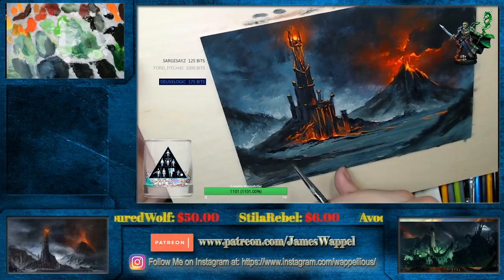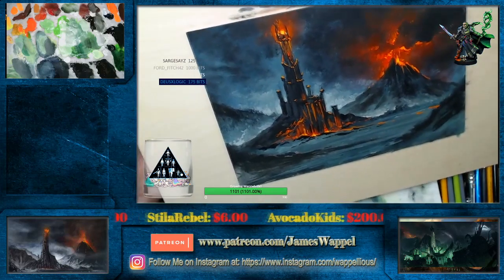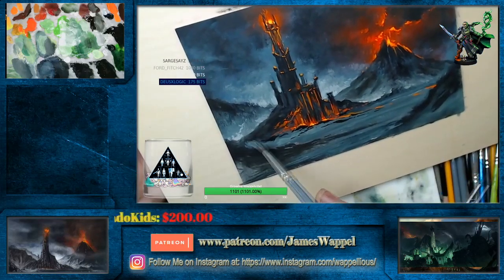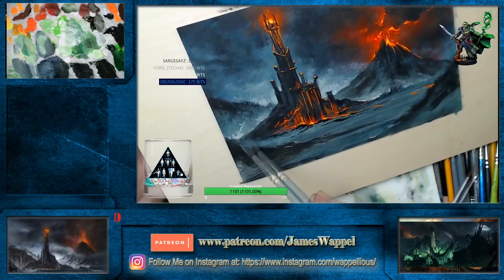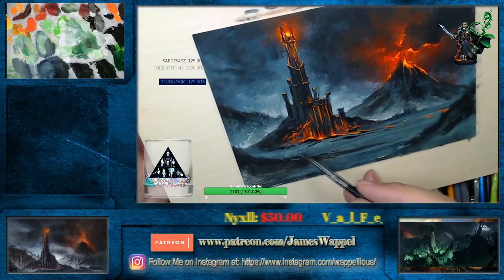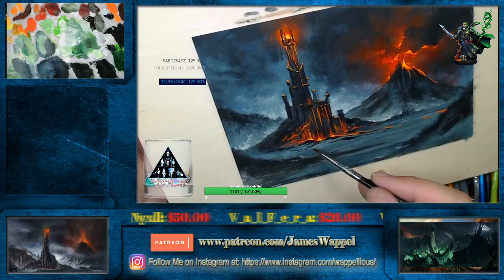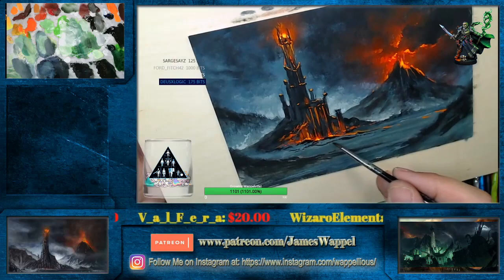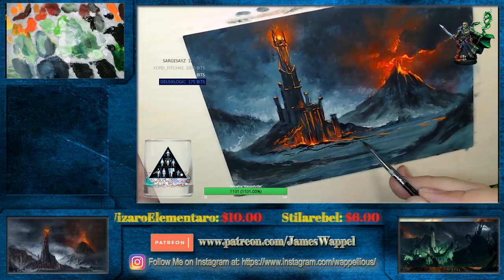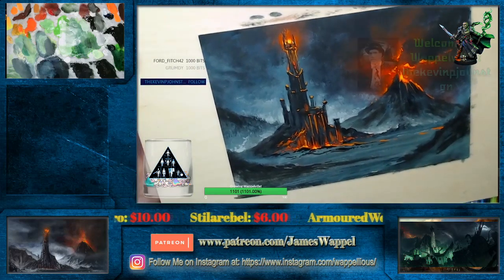Yeah, maybe that needs to be faded out a bit. And we have ourselves a bit of a fade right there. And the other thing that this does — just like our seascape — it flattens this out. It makes it deeper. Hello, little hobbits — Spark my gum job, thank you so much. The Kevin Johnston — hello, little hobbits.